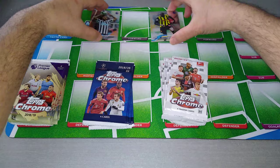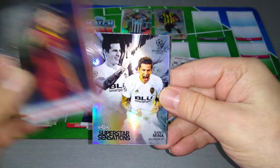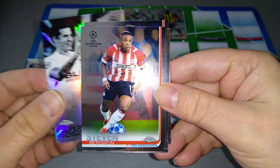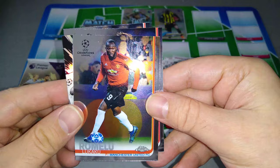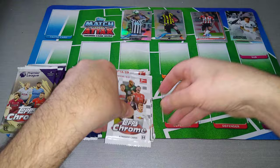Let's open a pack from Topps Champions League. We've got Under for Roma, here's a Superstar Sensations insert — Santi Mena, Valencia. Bergwin, who signed for Spurs in this window. And Luchaco at Inter Milan. Not bad — we pulled an insert from Topps Champions League.